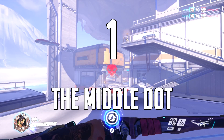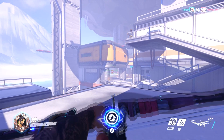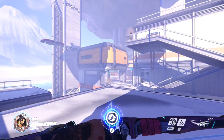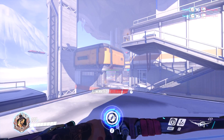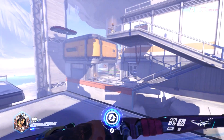Number 1 is to almost always aim for the middle dot. Every Hanzo I see only uses the top dot to aim — they aim up from it, hence they're still focusing on it, to compensate for the fall. The better thing to do most of the time, as I'm assuming most of the time you'd be in a sniping position, is to aim for the middle dot. It's a much more accurate representation of where the arrow will land, rather than focusing on the top dot and trying to compensate for it.